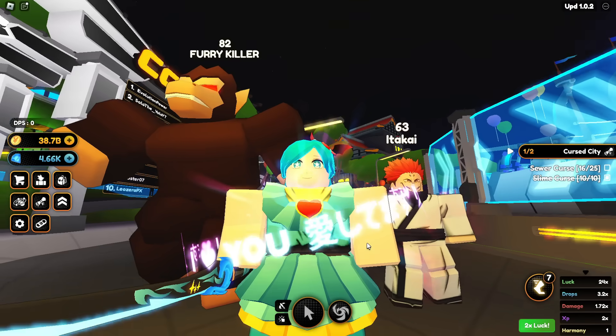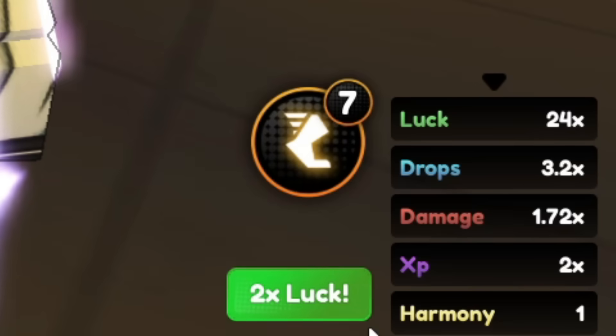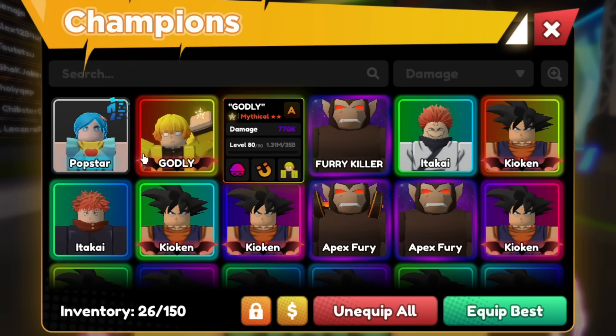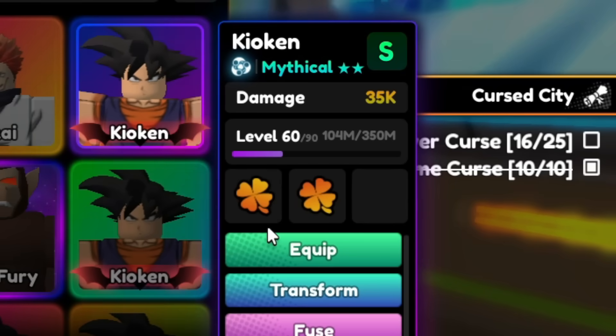Because take a look at the bottom right of the screen — 2x luck events. But also, you see that right there? It says luck 24x. If I go to my inventory — and I've been farming a lot for this — I have a luck team ready to go for this video.